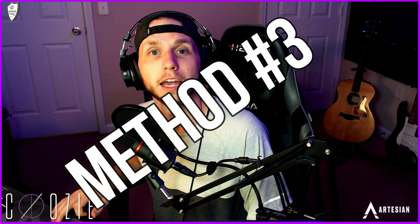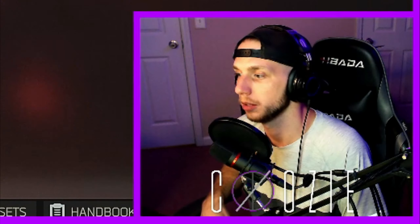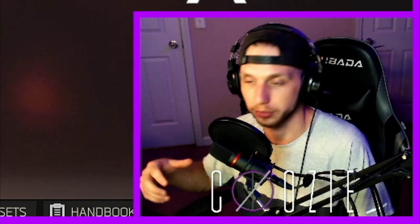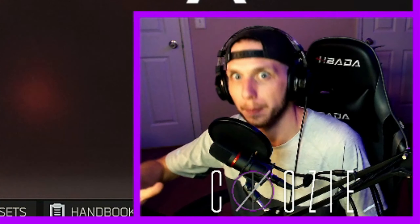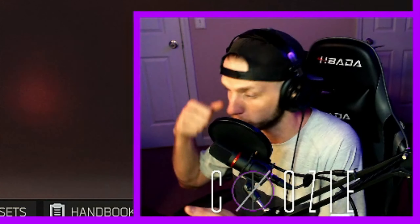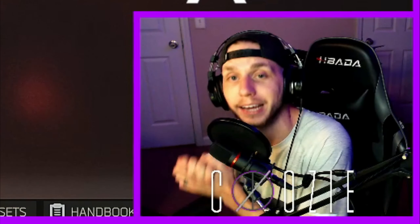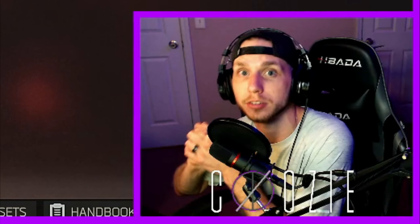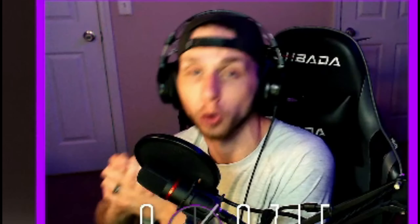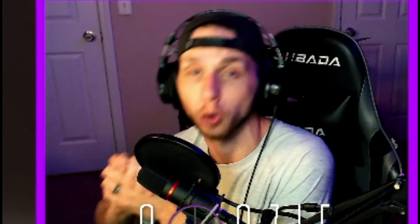Our extract is just up ahead. Watch out for extract campers, especially at railway — I've only been extract camped on this map once or twice. Easy peasy. The focus for this is to just make money. We're not trying to fight, not trying to engage. It's completely okay to spawn in, find a path that works best for you, get some loot, and then get out. Because surviving in this game is huge.